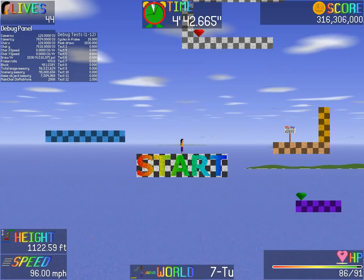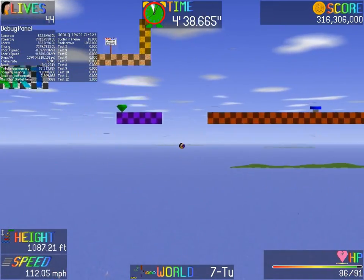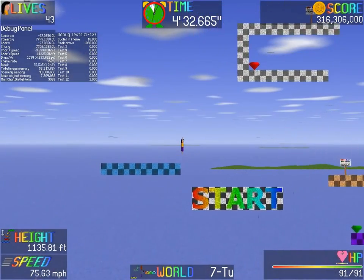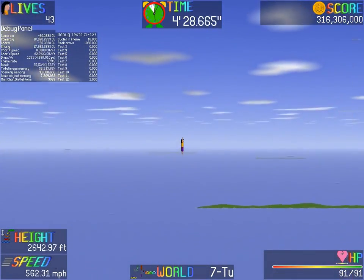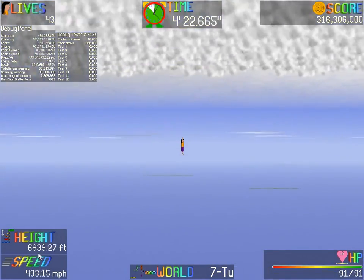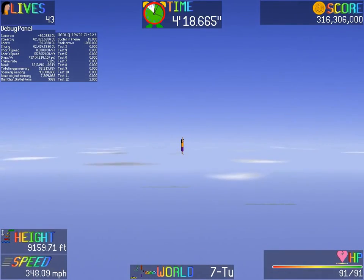At first glance, however, it really doesn't seem like there's anything different. But as you go down, you can see that the horizon is very, very flat. But if you go up, things are a little different. At first it really just doesn't seem like there's anything going on — at this kind of height, there just isn't enough to really see the effect too well.